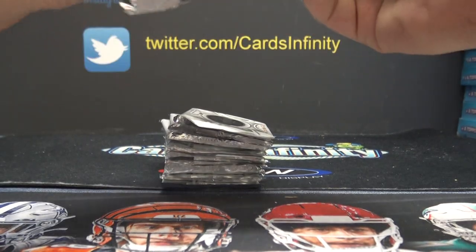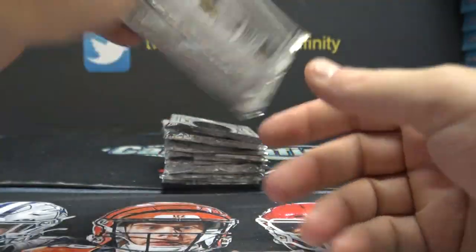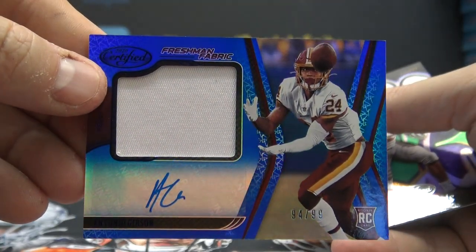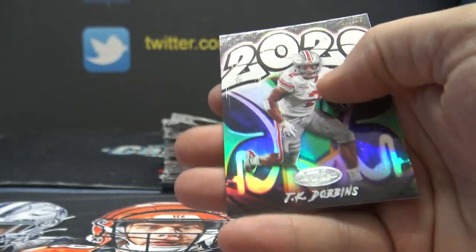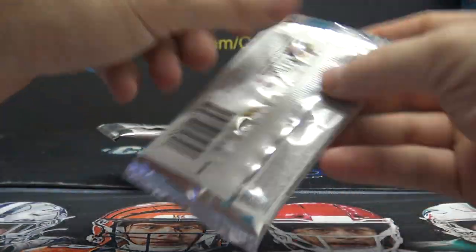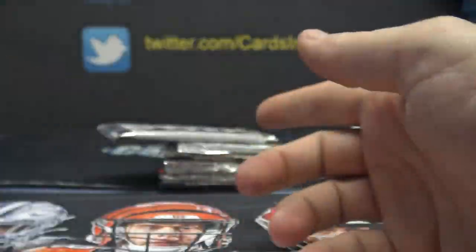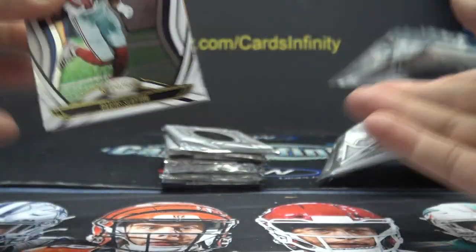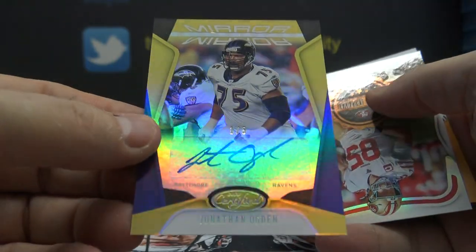2020 Panini Certified, 450. Terry McLaurin, Brett Favre. Antonio Gibson rookie patch autograph blue to 99 — 94 of 99, only five off of his jersey number, that was close. J.K. Dobbins, Kirk Cousins to 75 blue, and Travis Kelce — that's a nice patch right there Doug, beautiful patch, all one color, those are hard to hit. John Ogden gold, one of five.